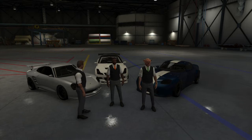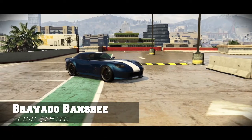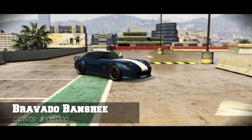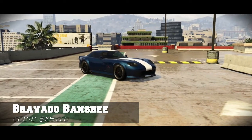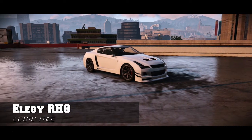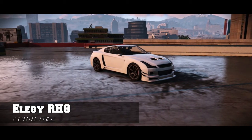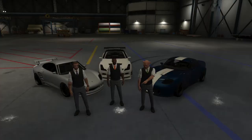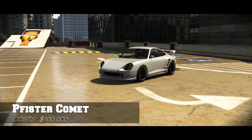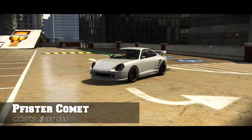I'm going to be in the Banshee costing $105,000, and it is based off the Dodge Viper RT-10. I am in the Elegy, which costs a grand total of $0 because it's free, but it's based on the Nissan GT-R. I am in the Vista Comet, based off the Porsche 911 GT-2 RS, costing $100,000.